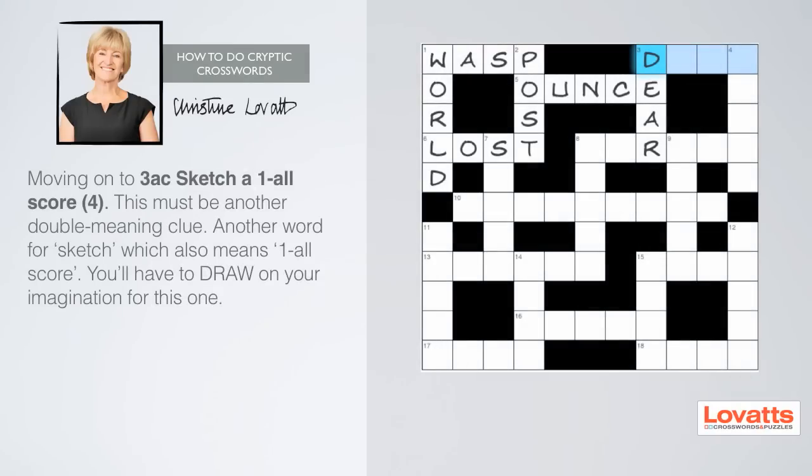Moving on to three across now: sketch a one-all score, with four letters. Can you spot a key word in the clue? If you can't, it must be a double meaning clue. Something that starts with D, has four letters, and means both 'sketch' and 'one-all score'. You'll have to draw on your imagination for this one.